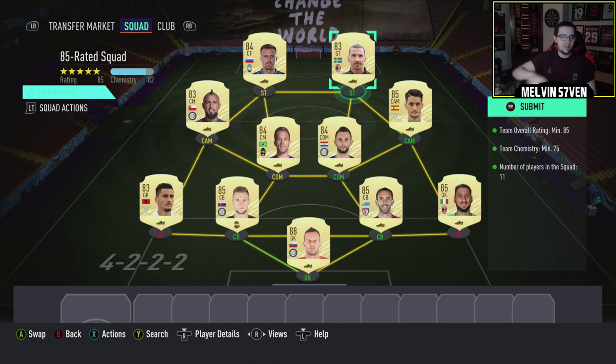What up, it's Melvin7 here and today EA have released Icon SBCs — a base Icon pack. It's not repeatable so you can only do one, which I think is good because it's coming in at around 500k.